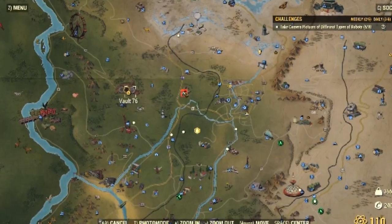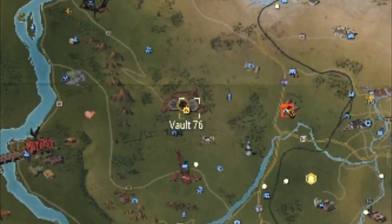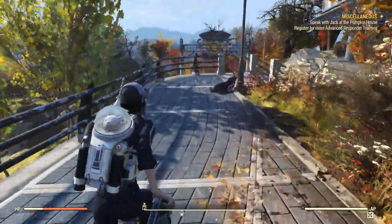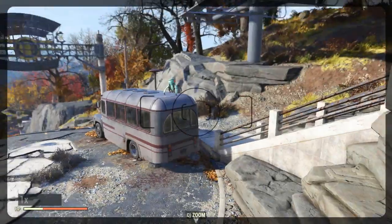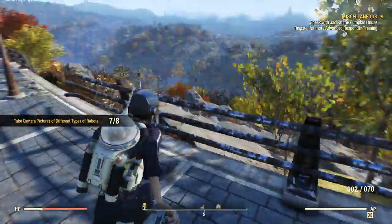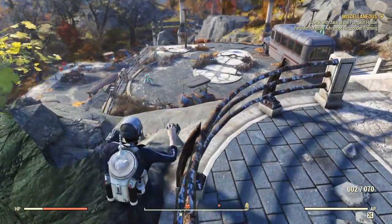The best place in the game to find Liberators is at Vault 76 — because it is free. You can come here at no cost and they are so close to the vault, literally two seconds from it. Lots of Liberators, take a picture and let's move on.